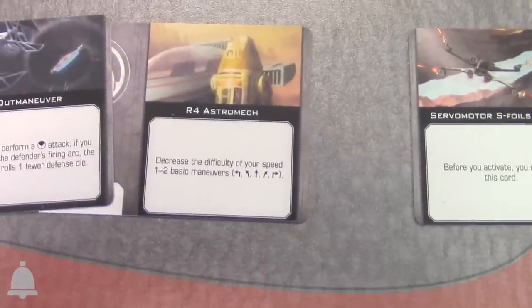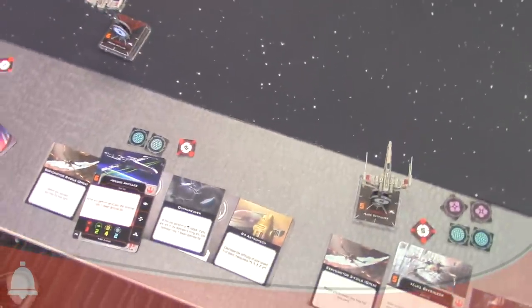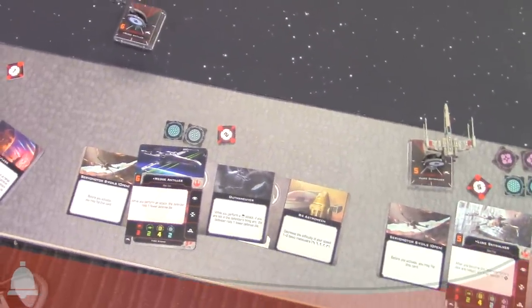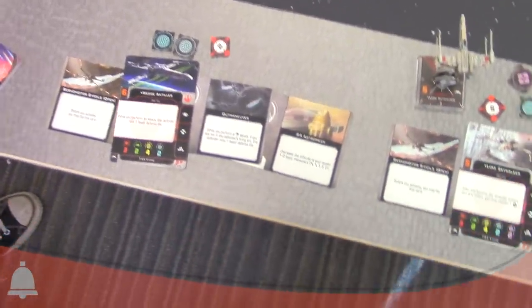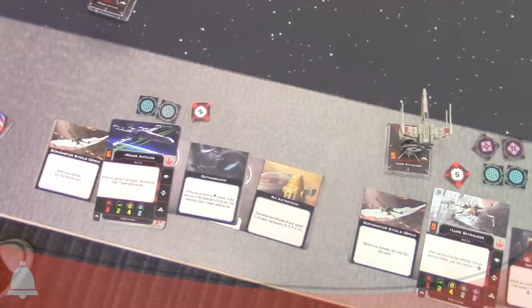Then there's the new R4 astromech, which is similar to its counterpart in reducing the difficulty of maneuvers. We use the terminology 'reduce the difficulty' instead of making it a specific color — so you can turn your red maneuvers into white and white into blue, because blue is the new green, for colorblind folks.